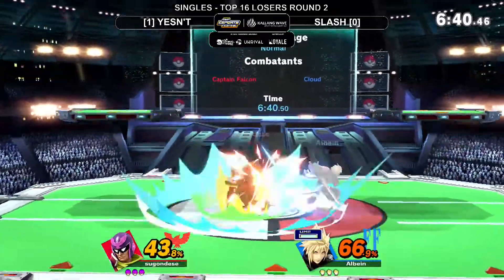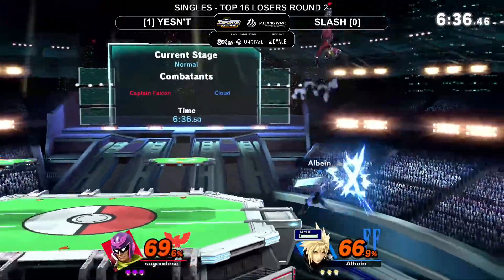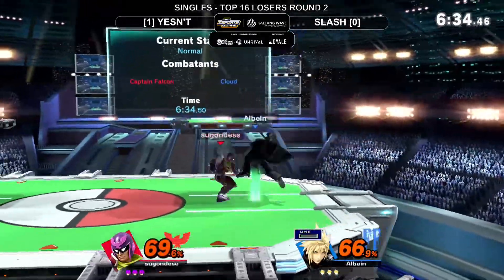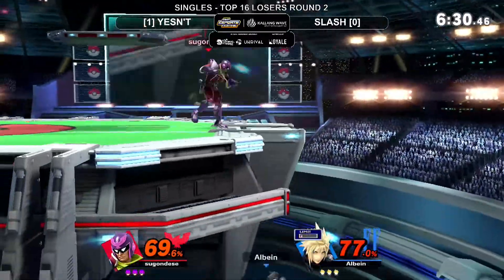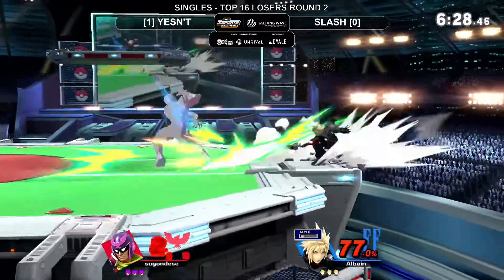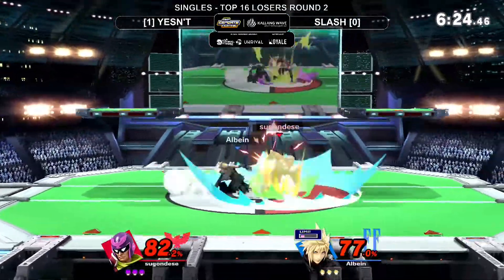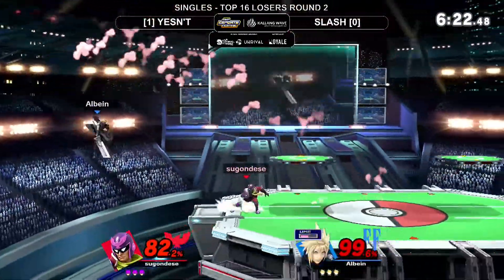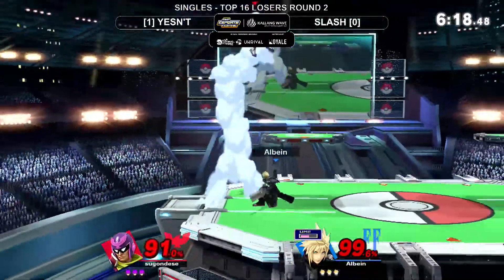Nice conversion but only two hits there. Cloud isn't really known for very long conversions, but you can get some pretty good juggles. Big gamble there with the cross slash. One good down tilt right there - doesn't get the down tilt out in time. Slash gonna make it back to stage after burning everything. That up B has such good range, especially if you do the Tokyo Drift attack.